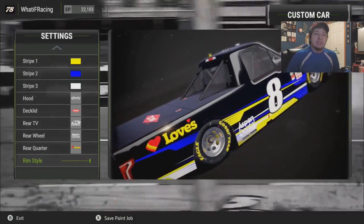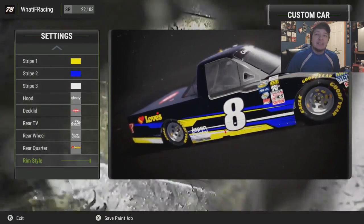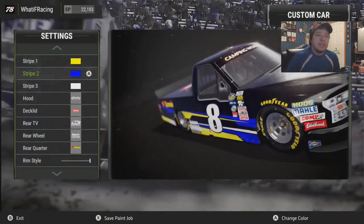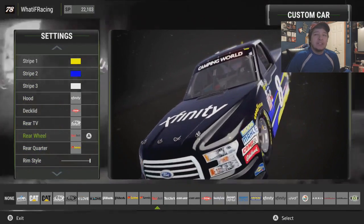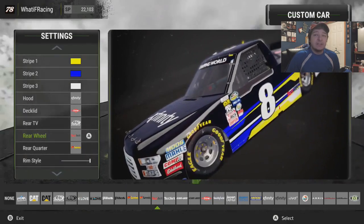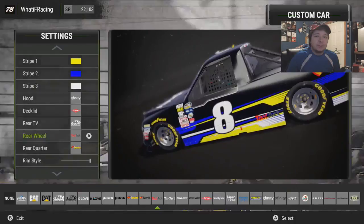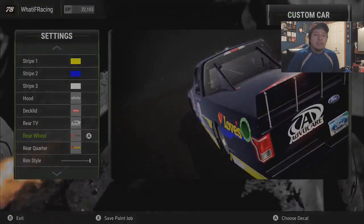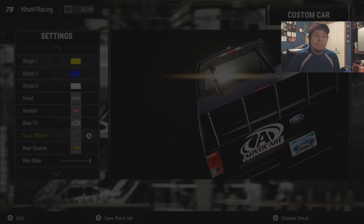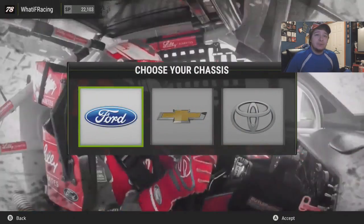Some of the sponsors are on there, like Loves, Dow, and Ablocare, Aspen Dental. I might mess with the Aspen Dental right now because I think it just doesn't look right where the white is. So we might just put in Tac-Sac instead. Yeah, that looks okay — we're going to go with that. That will be the final adjustment for the paint scheme, and that's our truck for career mode.